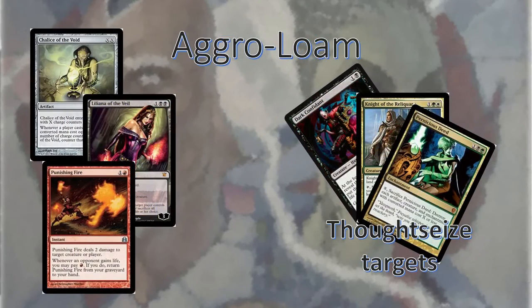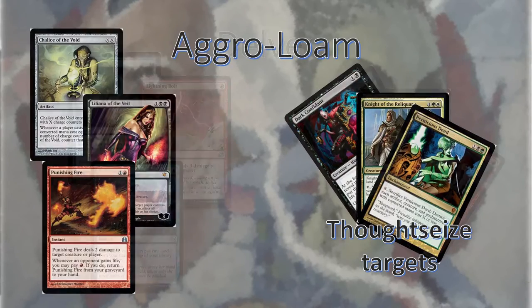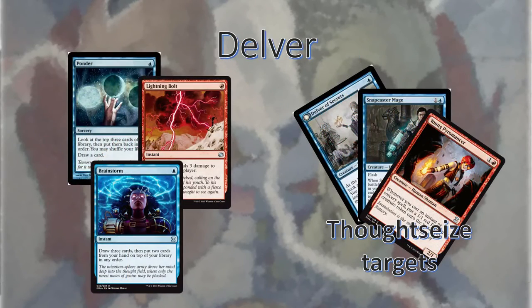Agro Loam is another difficult matchup. After resolving Shared Fate, try to make sure you have some sort of draw spell available so you can draw into some of their cards and stop any threats they have on the board. Keep in mind that Dredge is another draw replacement effect, so even with Shared Fate in play they can still choose to dredge back their Life from the Loam. For Delver, every version is basically the same — our goal is don't let them get any creatures and then cast Shared Fate. After that it's pretty straightforward. Make sure if they are playing a version of Delver that has red in it that you bring in your Steam Vents for games 2 and 3.